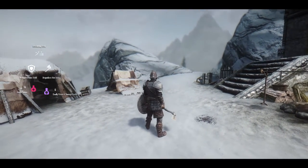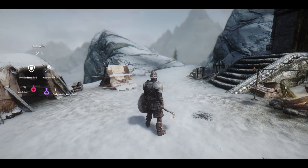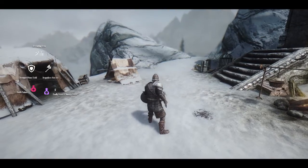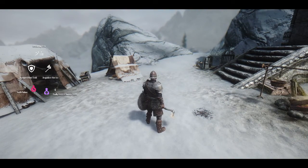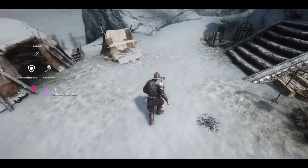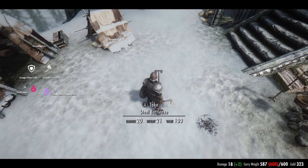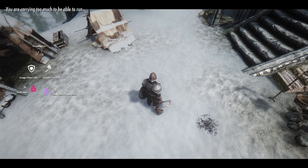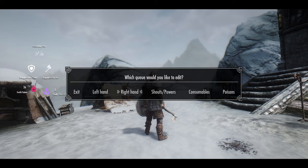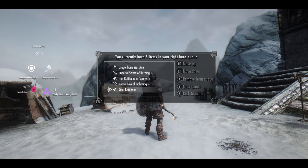One nice side effect: the on-item-removed handling works whether you've got caching enabled or not. If you drop or lose a weapon you currently have equipped, it will cycle you on automatically. So disarm shouts will no longer completely screw you - you won't end up punching drowned deathlords in the face. It will disarm you as it should, but you'll automatically grab your next weapon or spell from your queue. And if we go back and pick that item up without equipping it, it's been added back into the queue it was just removed from.